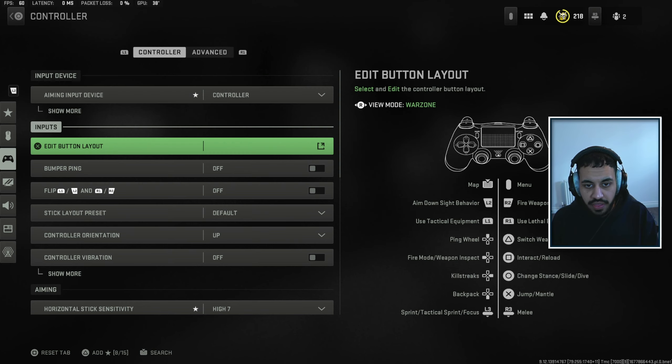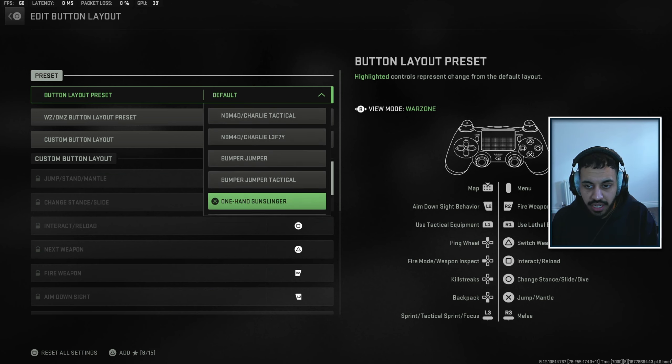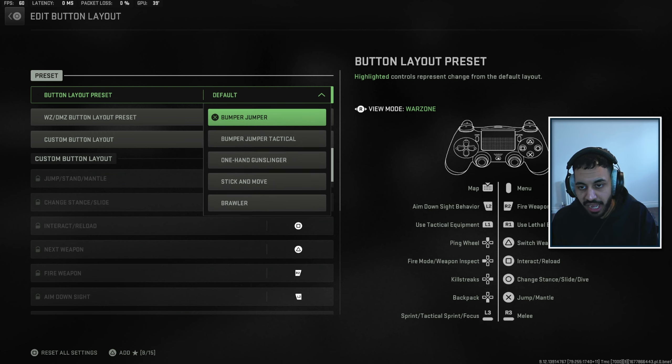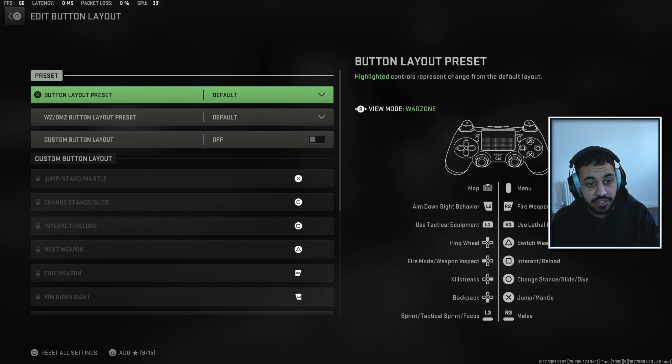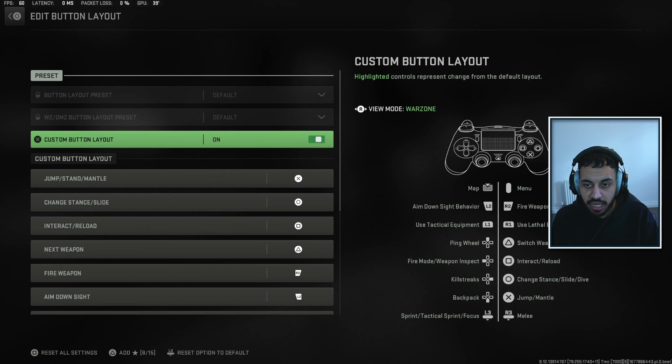First of all, you want to make sure you input as your controller. When it comes to button layout, you've got a lot of new options now. You can either choose the default options, which depends on the kind of controller you're using. If you've got back buttons, you obviously want to use those and take advantage of having them. If not, you can also set a custom button layout.